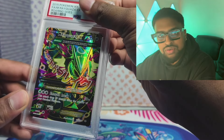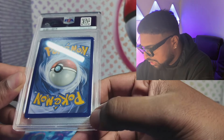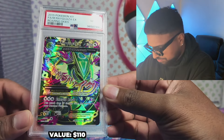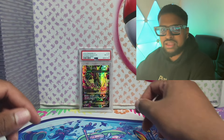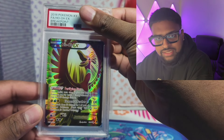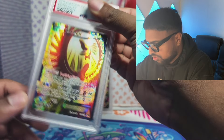Starting off with Roaring Skies Rayquaza — this would have been from my binder collection, not the mintiest, but these cards are impossible to get a 10 on. I was hoping for an 8, and I'll definitely take an 8 because whatever price I paid back then, it's definitely worth a lot more now with that grade.